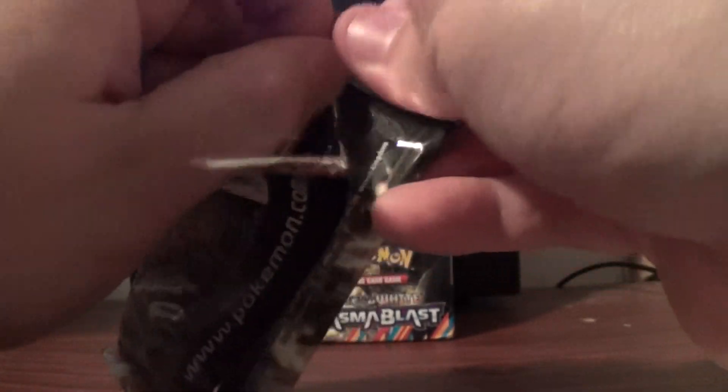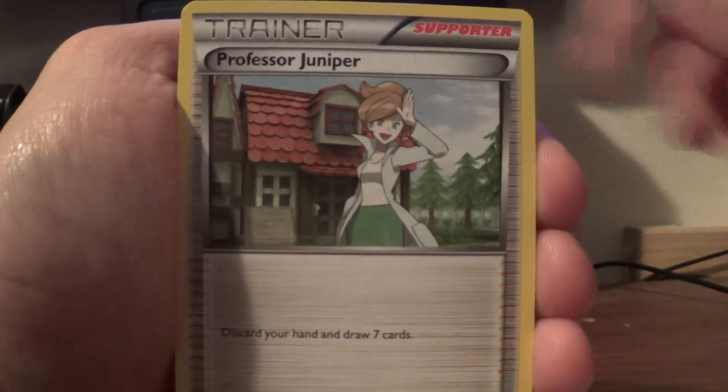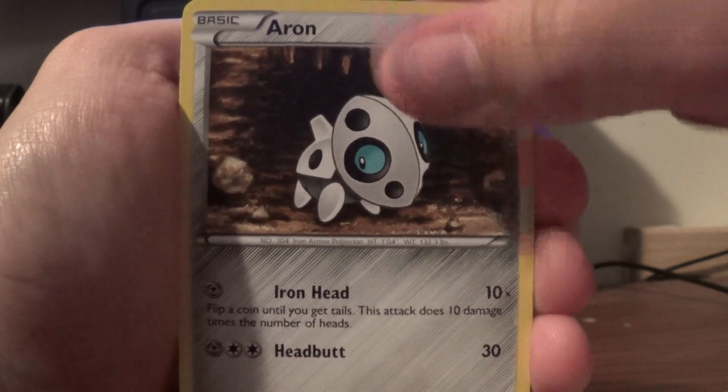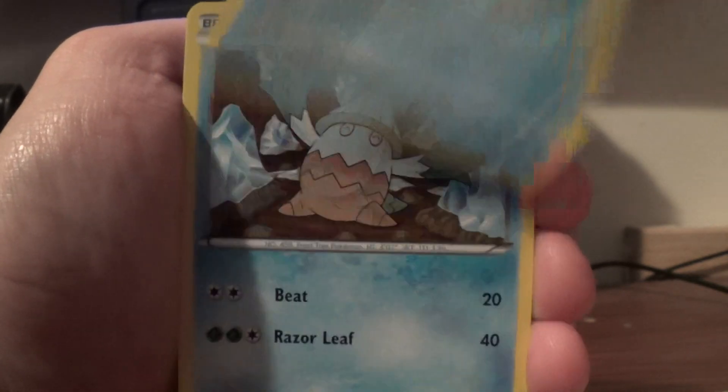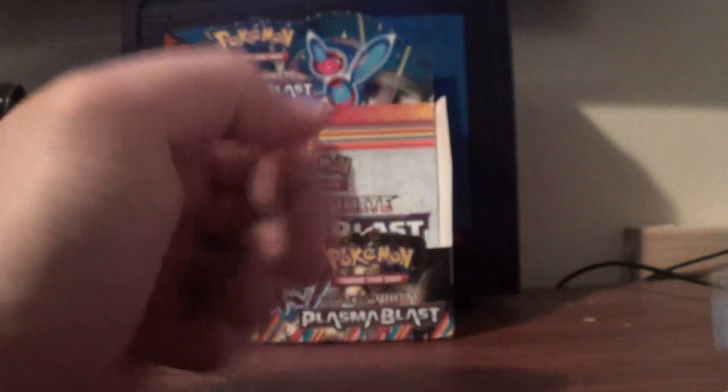Four packs with this one. Octillery, Bomb of Snow, Professor Juniper, Marvesta, Luna, Aeron, Snorunt, Snover, Reverse Culverfossil, and Rare Masquerain.